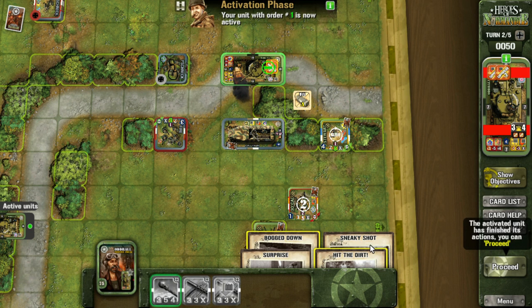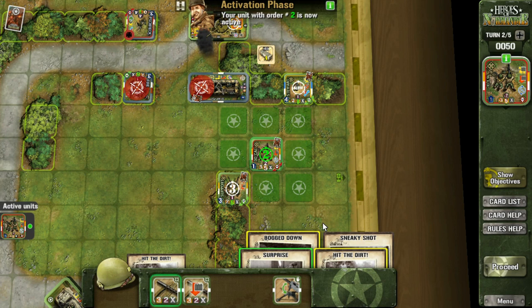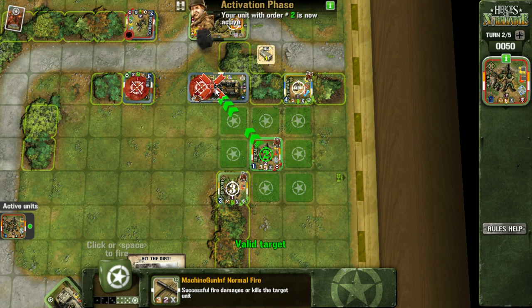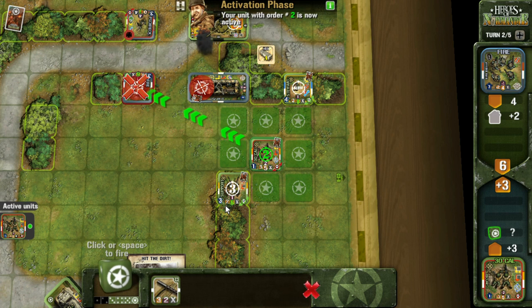Next up we take another panzerschreck hit, which fortunately misses. I think that's probably the reason you can run the gauntlet — if they miss from two hexes away aiming at the rear of the tank, you've got a shot. You can play more carefully, eliminate some units, lock things down, maybe even pull the target unit back down the road and try to clear the way — I've tried that in the past — but in the end you may as well just go for it, especially if you have that advance card in hand.